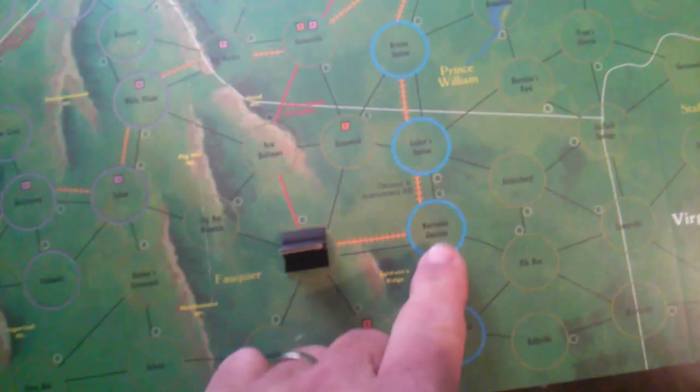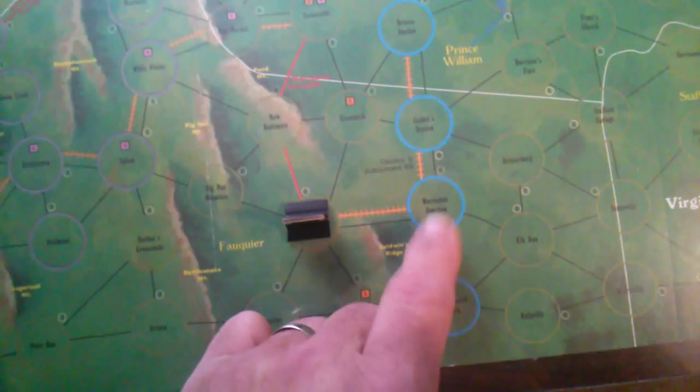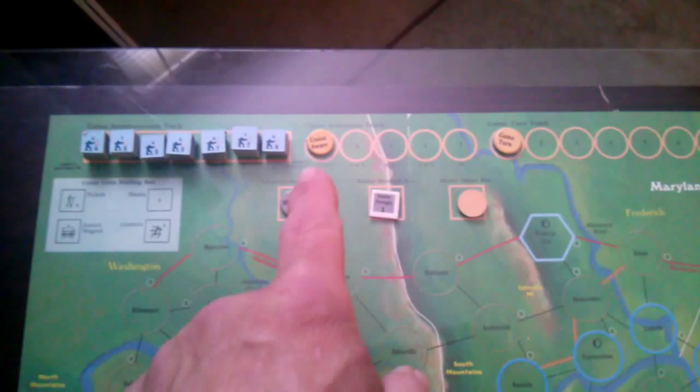You cannot just enter a union line space directly. First you have to probe that line by rolling one die and looking at the Union Awareness track, which is on one. If you roll higher than the Union Awareness number, you've successfully probed that spot. We roll a three — that's a successful probe at Warrington Junction.